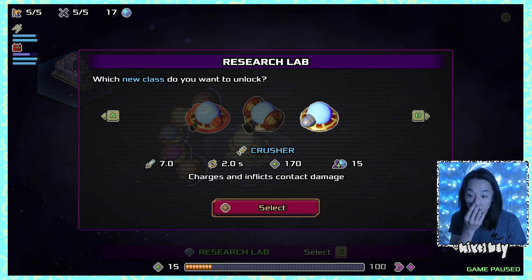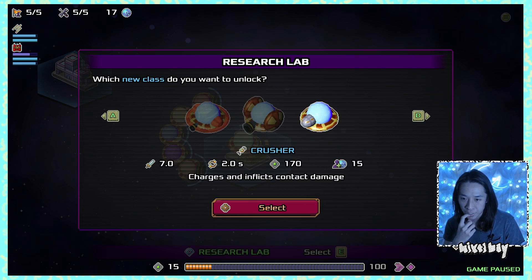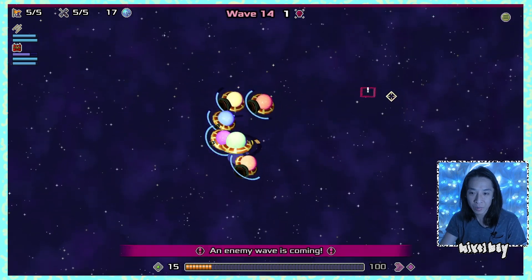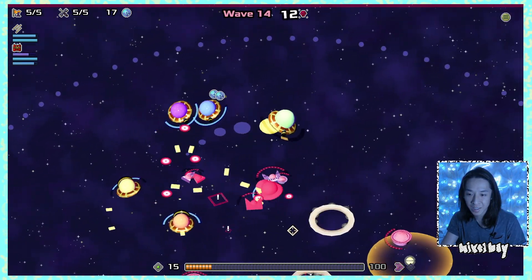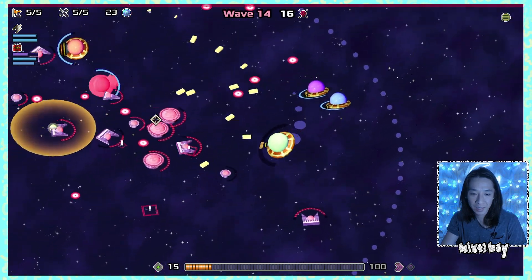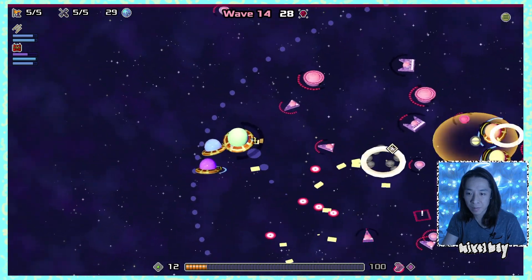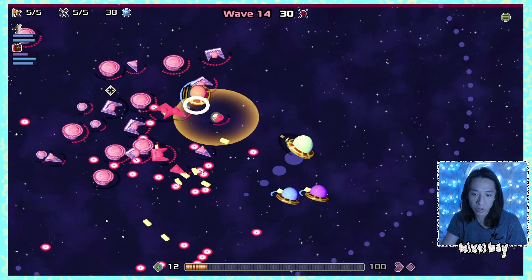I research the crusher class — it charges and inflicts contact damage. I won't be able to recruit one now, but I'll check its academy options in case a laser troop dies. One of the cannoneers is nearly dead anyway. Things are getting crazy in the arena and I'm at seven health, which is not good.